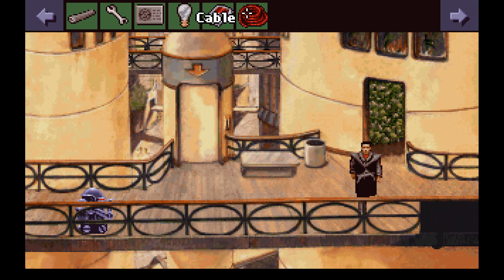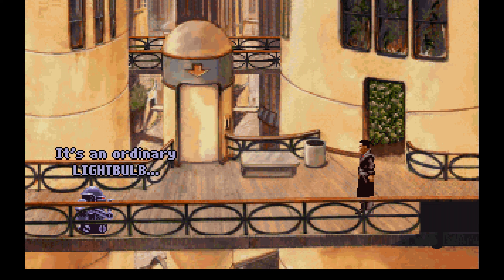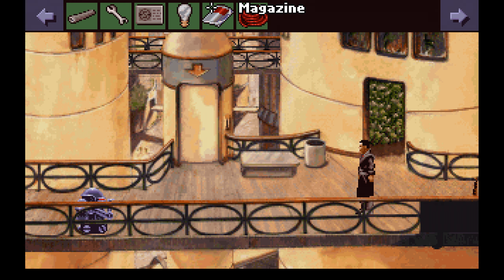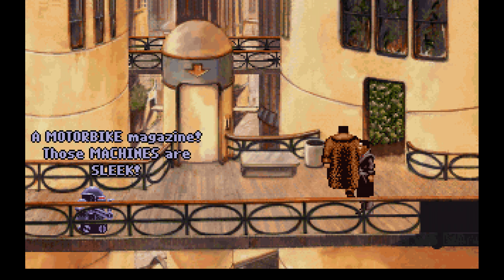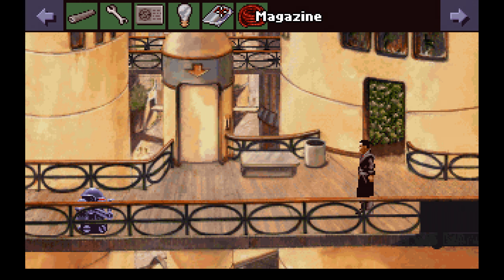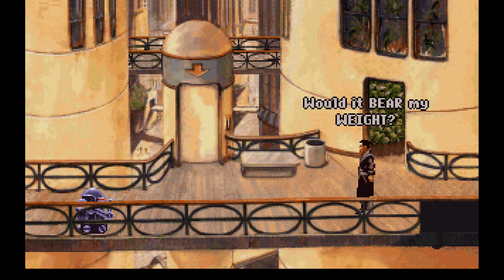We found ourselves in Reich's room. We got ourselves a magazine and a cable. Let's see what Joey has to say about those. Give me an analysis, Joey. A motorbike magazine. Those machines are sleek. You might have a thing for motorbikes, then. Give me an analysis, Joey. It's mostly copper, with traces of iron, carbon, and magnesium. Would it bear my weight? Oh yes, easily. Good to know. That's something we can think of.